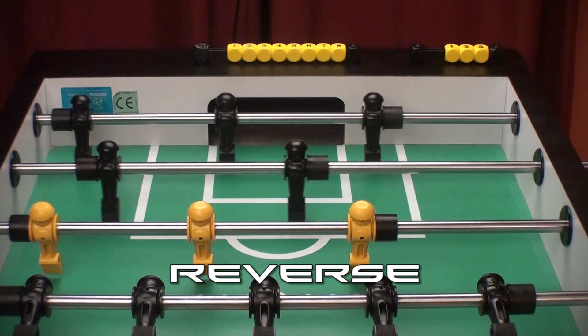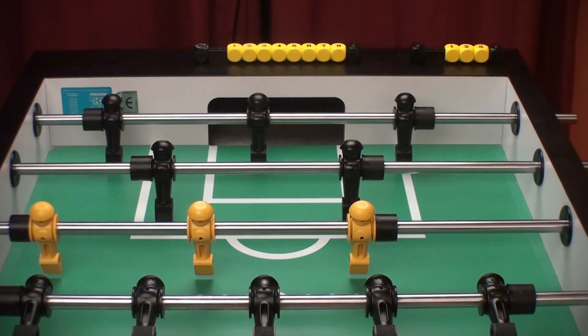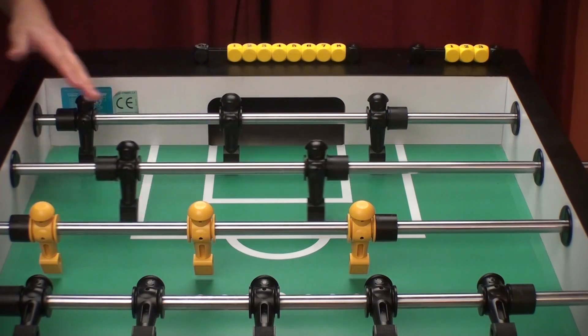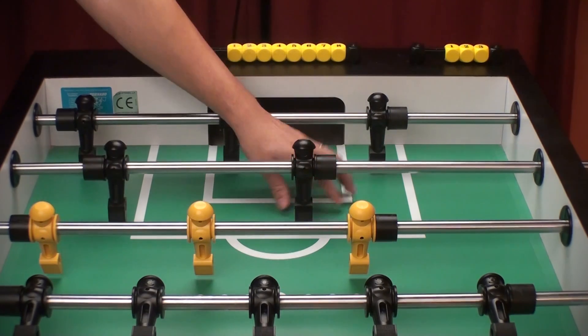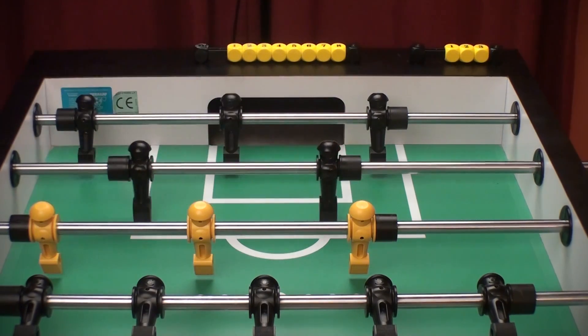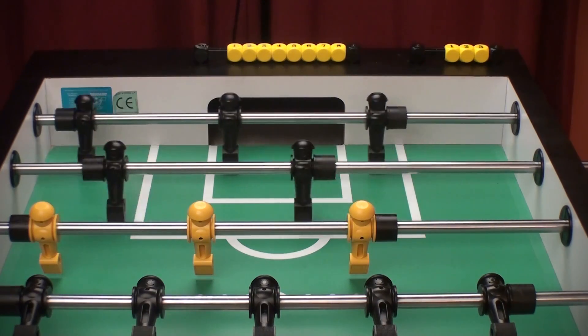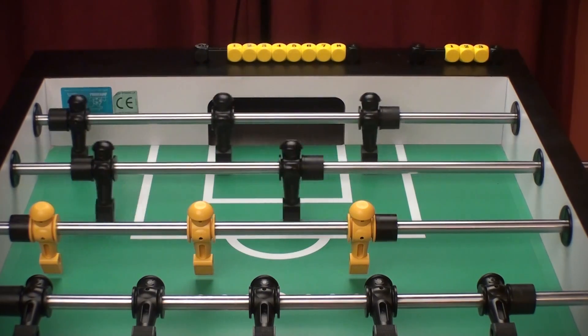The reverse defense is basically doing the opposite — you're bringing the goalie man to cover the near side, and now the far guy on the 2-bar is guarding the far side. So this is a standard defense, and this is a reverse defense.